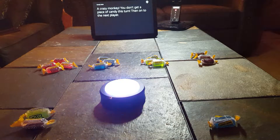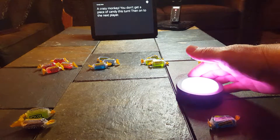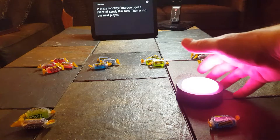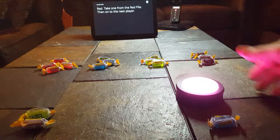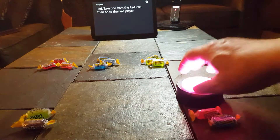Spinning. A crazy monkey — you don't get a piece of candy this turn. Then on to the next player. Spinning. Spinner says Red. Take one from the red pile. Then on to the next player.